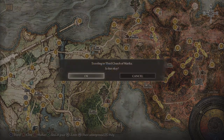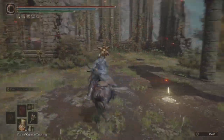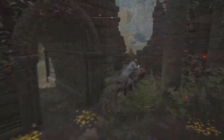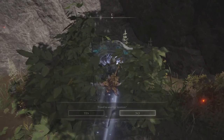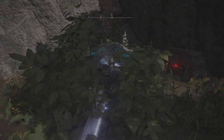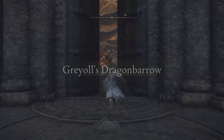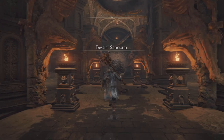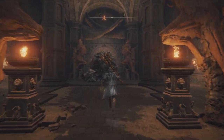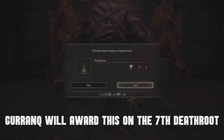How do you get there? You need to first head over to the Third Church of Marika from the very first steps. It's a rather short and easy place. Head to the Third Church of Marika — there is a teleporter over here that you can use. It's going to put you right near here at the Great Dragonbarrow. Head into the doors and you're going to be at the Beastial Sanctum, and behind that door will be Gurranq. He is the Clergyman, and he eats death roots.